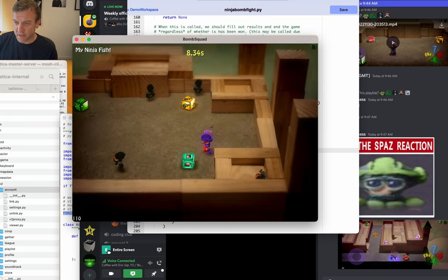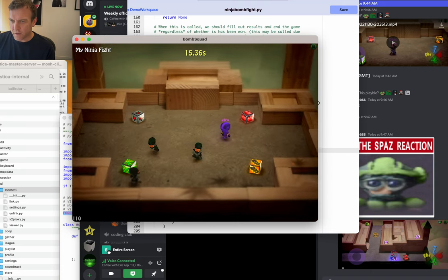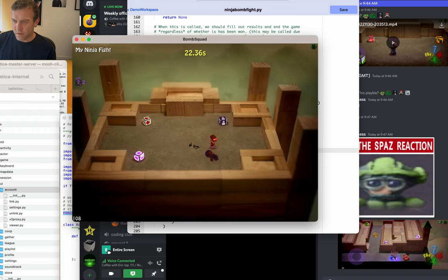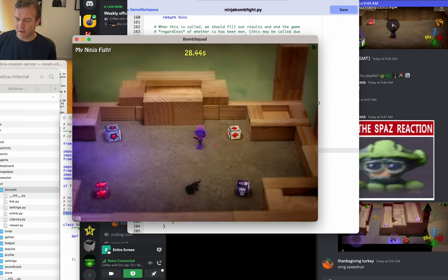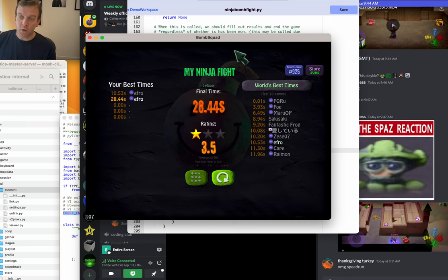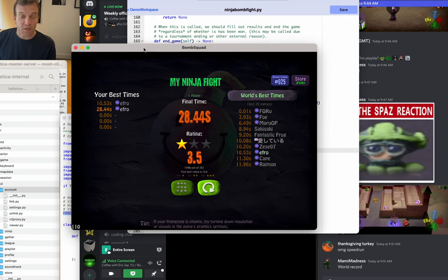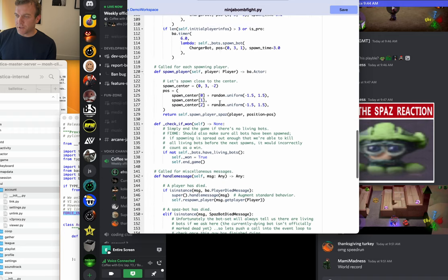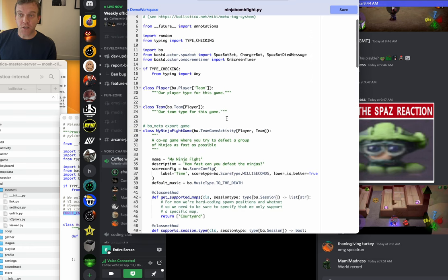Some people are insanely good at ninja fight — like some people get five seconds. This is taking me way too long. Finally killed all the ninjas. Anytime you create a game with a different name or ID, there'll be a custom high score list for it. Now let's simplify — I'll make just one ninja. Let's look at how on_begin works.